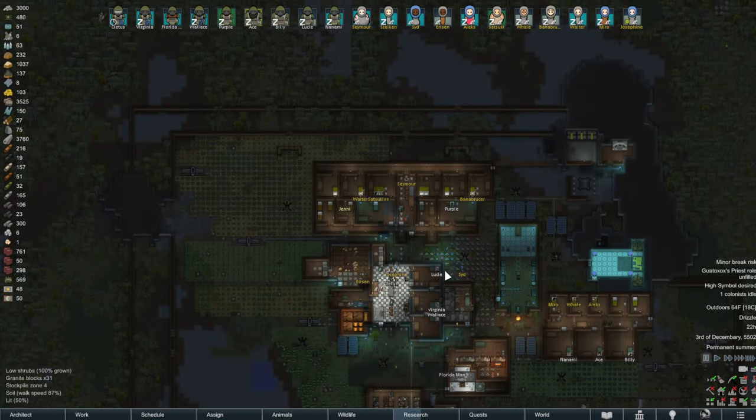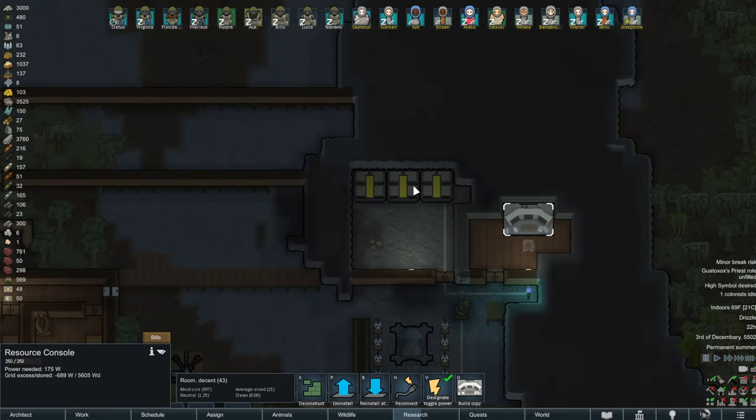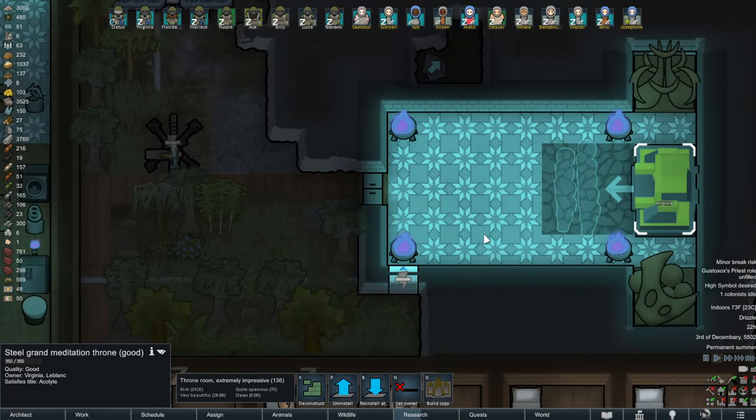Brothers, welcome back to RimWorld. In yesterday's episode, we had a little bit of a technical issue, so some things were caught on camera, some things were not. One of the biggest things that happened between episodes is we got a group of refugees. They worked for us for a while, so we built a few extra bedrooms, a hospital, started the oil refinery, added some extra batteries, and finished off Virginia's big throne room.